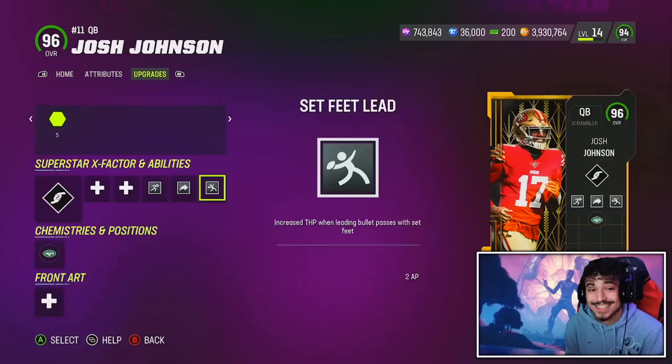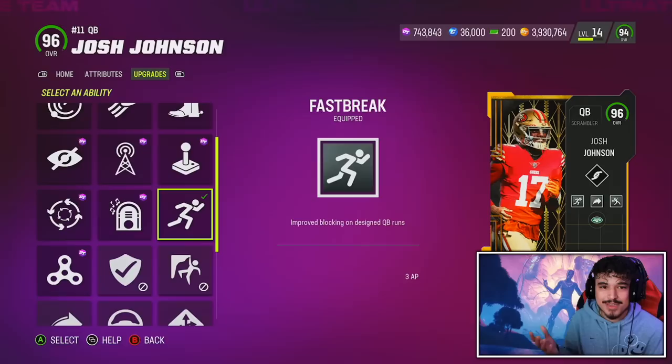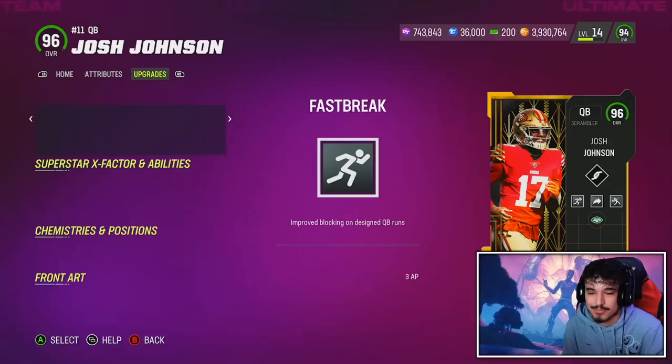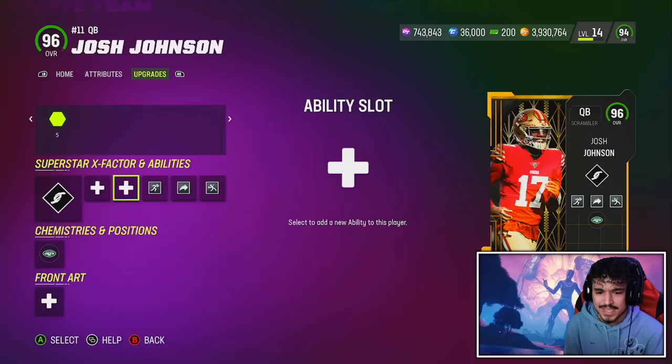He's 6'3, a decent height. For abilities today we're rocking a 6 AP setup with set feet, gunslinger, and fast break for 3 AP. I really feel like on the scrambler archetype, fast break should be 2 AP — not 3. If scrambler is your archetype, running abilities should be cheaper. Set feet also unlocks fast break for 1 AP but you definitely need set feet. In the other slot he gets fearless at 3 AP with a 1 AP evasive, but gunslinger with his release makes the most sense.